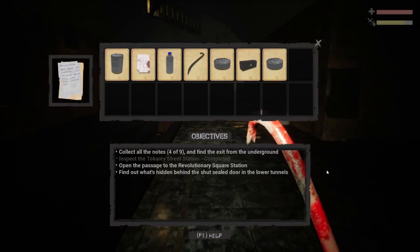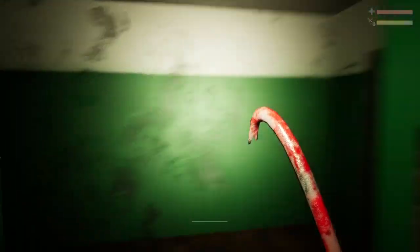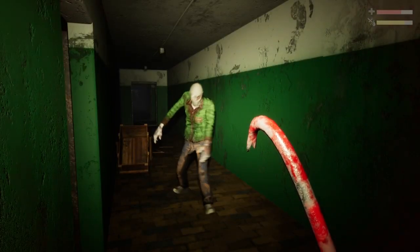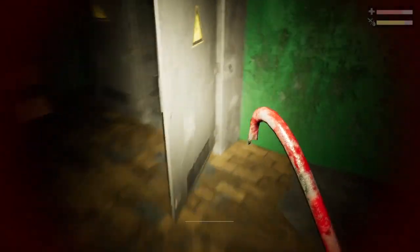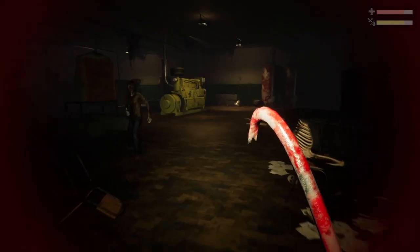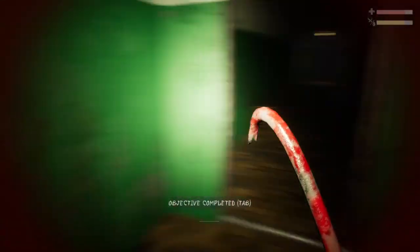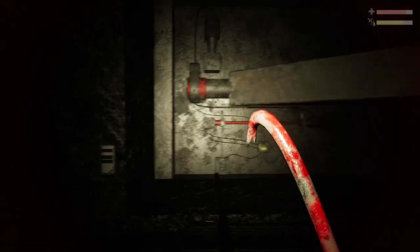This was actually one of the things that had me worried — that zombies would be able to get you trapped in here. So if I go do this — open the sealed door on the passageway to Revolutionary Square Station. But I don't remember which passageway that is. Which one was Revolutionary Square? This is another case where I really wish I could read Russian.